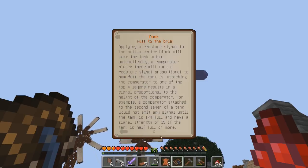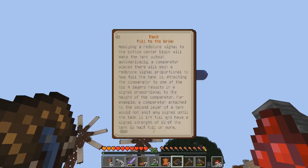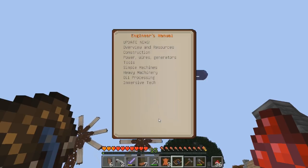Oh, that's cool! So as it fills up, you can pull a redstone signal from it based off the layers of fluid in it. It'll have a signal strength of 15 if the tank is half full or more — full to the brim. So that's how tanks work. Let's look up pipes.